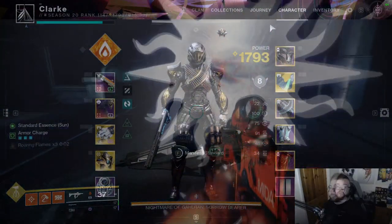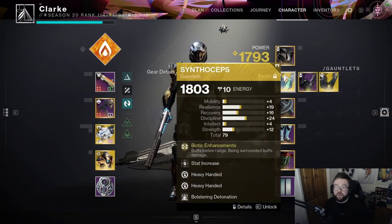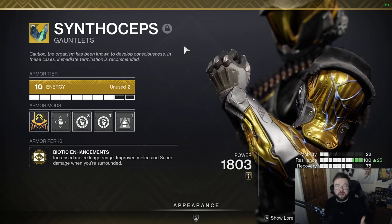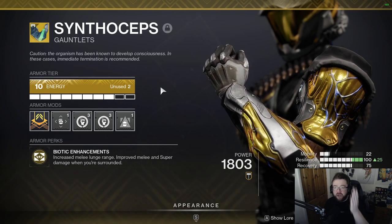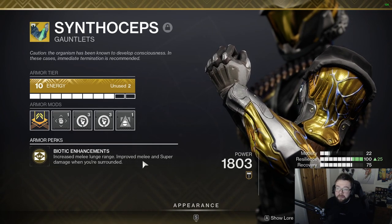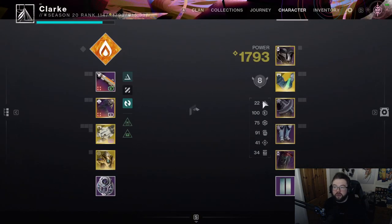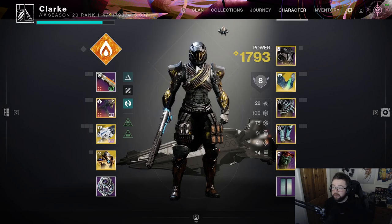Let's start with the Solar Titan build, beginning with the exotic called Symphoseps. Simply put, when you are surrounded by multiple enemies — around 3 or more, within about 5 to 10 meters around you — you get improved melee damage and improved super damage. This is important because we're building toward a melee-focused playstyle, and it does a lot of extra damage.